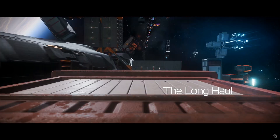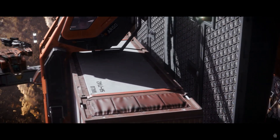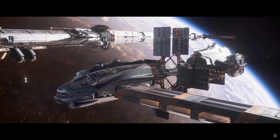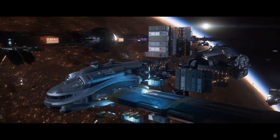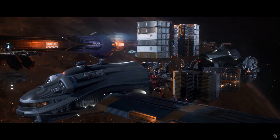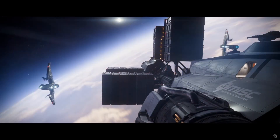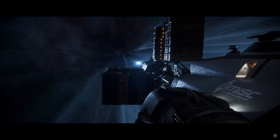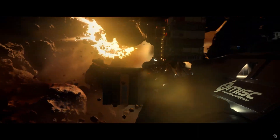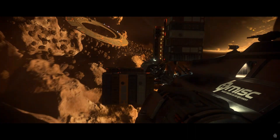The Hull C is extraordinarily large — we're talking about 4,608 SCU of cargo area. To try to put that into terms, it's the size of most capital ships' cargo area, if not larger than some. You have to remember that the size of the current Star Citizen economy will really not offer this ship a full loadout in many locations.